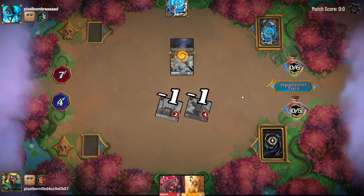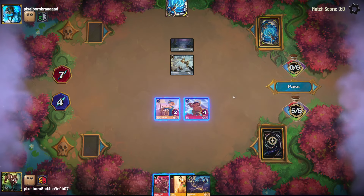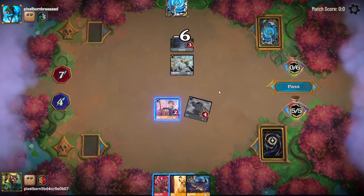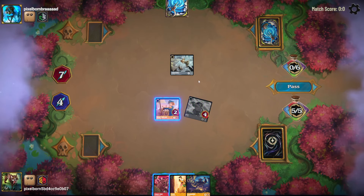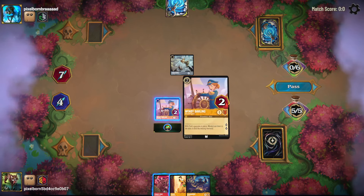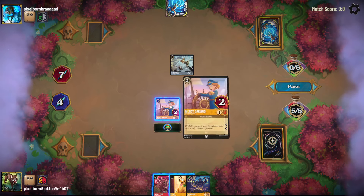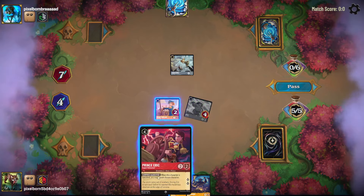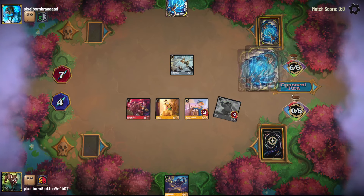We've got Tinkerbell, which does one to each of my characters — which isn't enough to banish either. Maui will banish the Bayou, Wendy quests, Tinkerbell gets to challenge Maui and banish Wendy, but that would banish the Tinkerbell. So I think the play is to not quest with Wendy this turn — just play out a Prince Eric and a Pluto and pass.